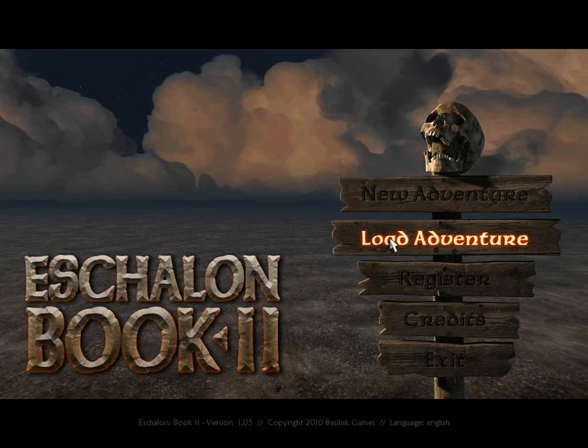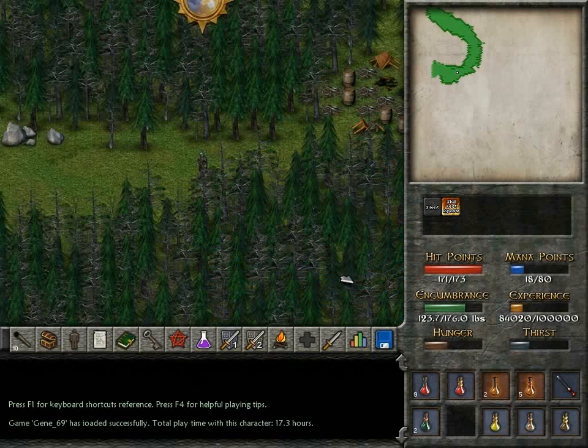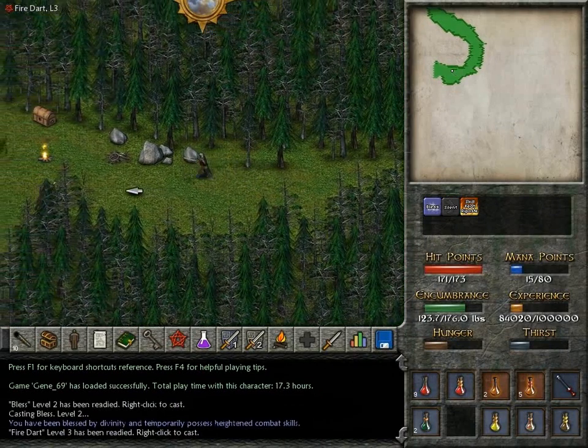Howdy folks, and welcome back to Let's Play Echelon Book 2! In today's episode we are going to continue exploring the Silfwood, and try fighting what appears to be a Torax. And we are going to see how badly it kicks our butt.